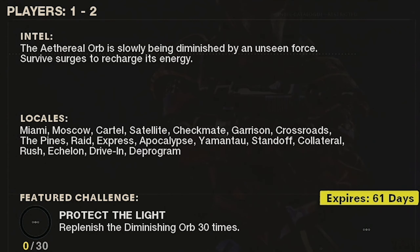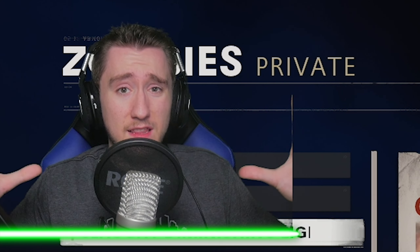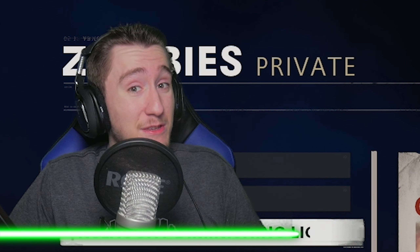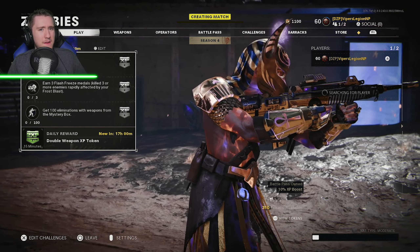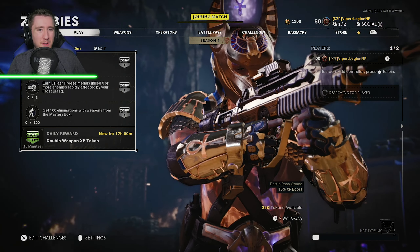It says right here, the Ethereal Orb is slowly being diminished by an unseen force. Survive surges to recharge its energy. So essentially what this means is that the perimeter around the orb is going to collapse smaller and smaller in onto itself. And if it does that, you lose the game. It can definitely make for some hectic moments. So let's go ahead and jump into Onslaught Diminishing Light. This was definitely a fun game mode to play back when it first came out last year, so I'm looking forward to jumping into it again.